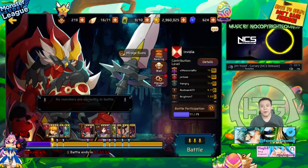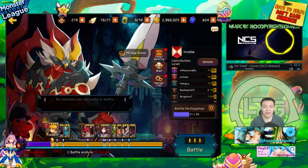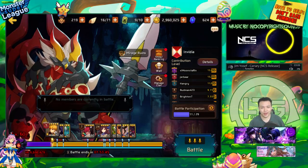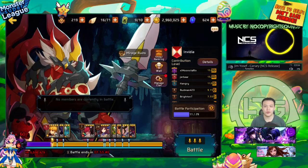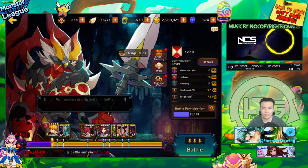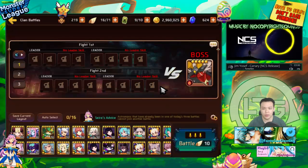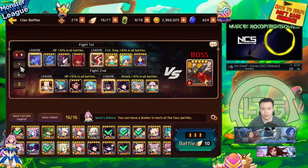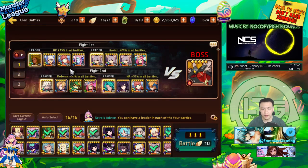Hey, welcome back. I finally got around to making some teams for Titans. I didn't really go into detail for every single element — I basically made three teams that I can switch out and use for all my titan fights. I didn't worry about the element too much; I just put together teams that I can use for their skills. My teams aren't really complete yet — they're basically units I plan to use, but certain units aren't raised yet.